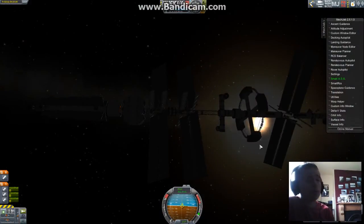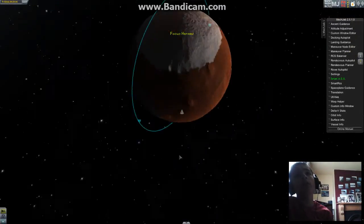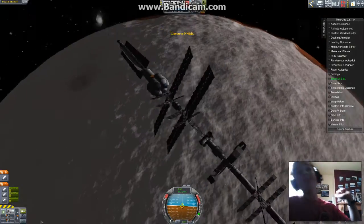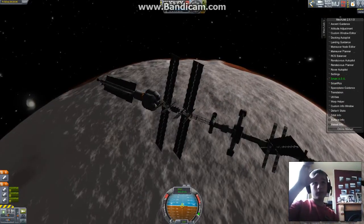So the good thing is we're in an orbit where we get constant sunshine — so that's a good thing. Is that Venus? I'm about to 925. Goodbye.